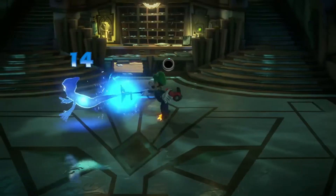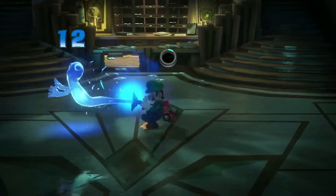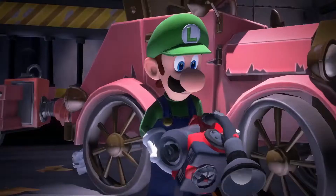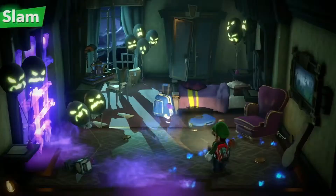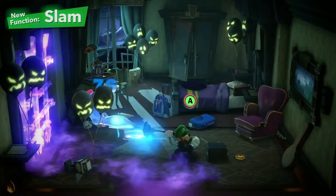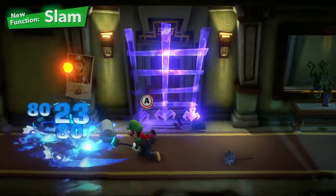Simply scare them with the strobe bulb, then suck them up. Luigi's new Poltergust G-00 has the powerful suction capabilities required and other new features as well. First, the slam. While trapping a ghost, slam it on the ground to inflict some damage. It helps to get other ghosts in on the action.